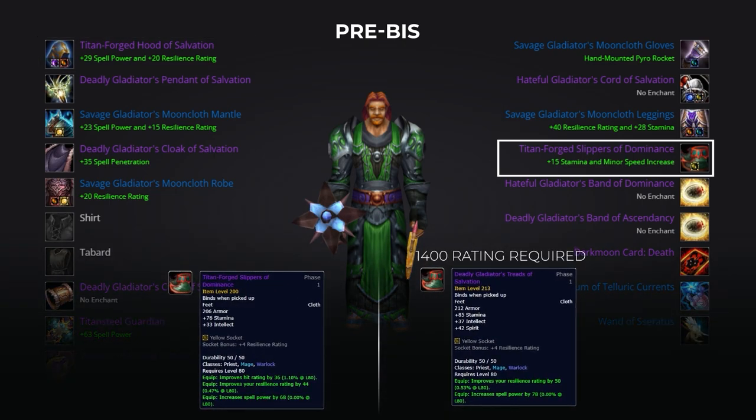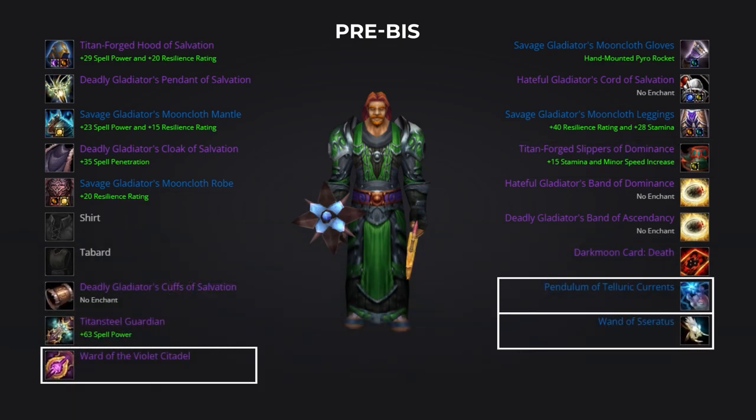With the boots, much like we covered with the belt, if you're able to reach 1400 rating you can skip these and instantly go for the Deadly alternative. You'll then want to jump into some 5-man heroic dungeon content and grab the Wand of Caerus from Gundrak and the Pendulum of Telluric Currents from the Oculus, and while doing so, farm enough Emblems of Heroism to purchase Ward of the Violet Citadel for your offhand.